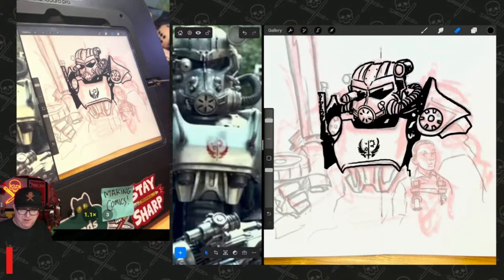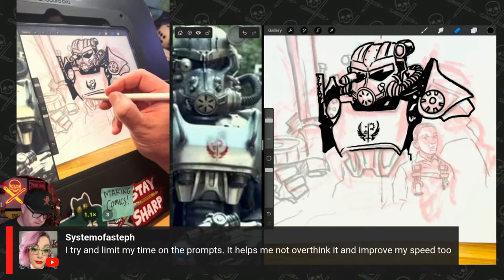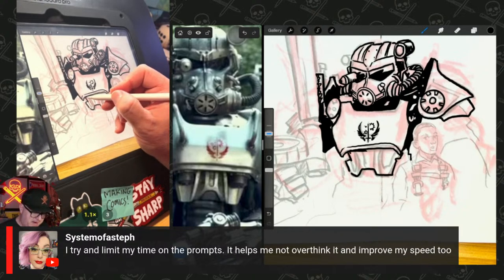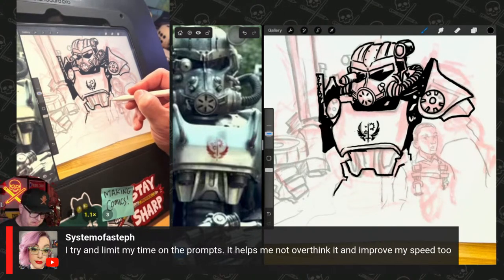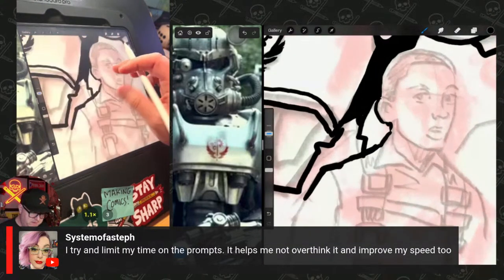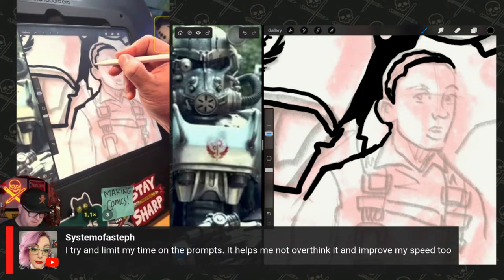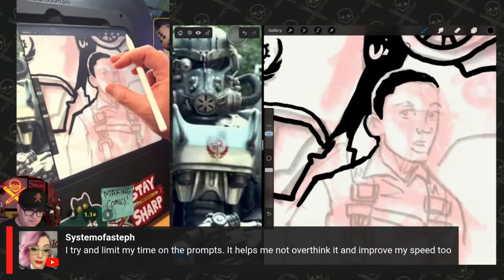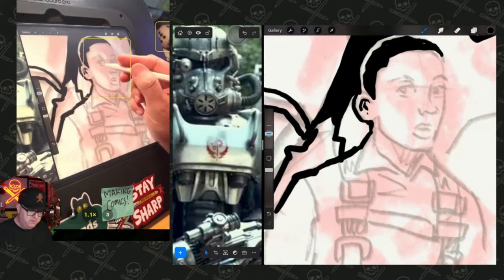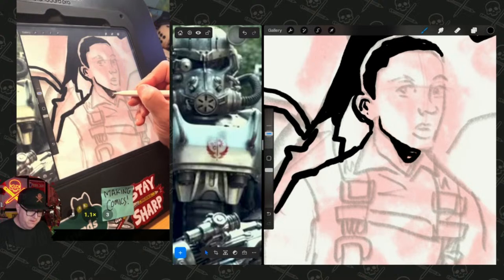Steph said she tries to limit her time on the prompts because it helps you not overthink them — absolutely. Sometimes it's okay if you fall in and you're inspired and you want to finish it out. See how I'm drawing the negative space — I'm not really drawing the figure itself. I'm just drawing the shadows. That's a fun trick to practice.